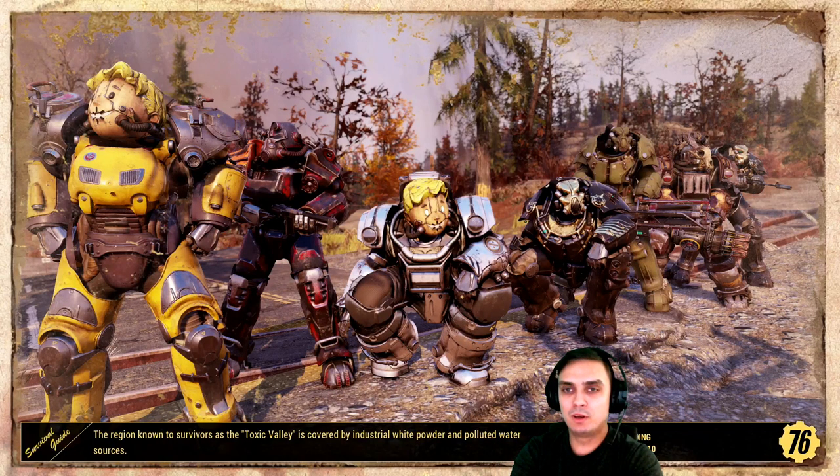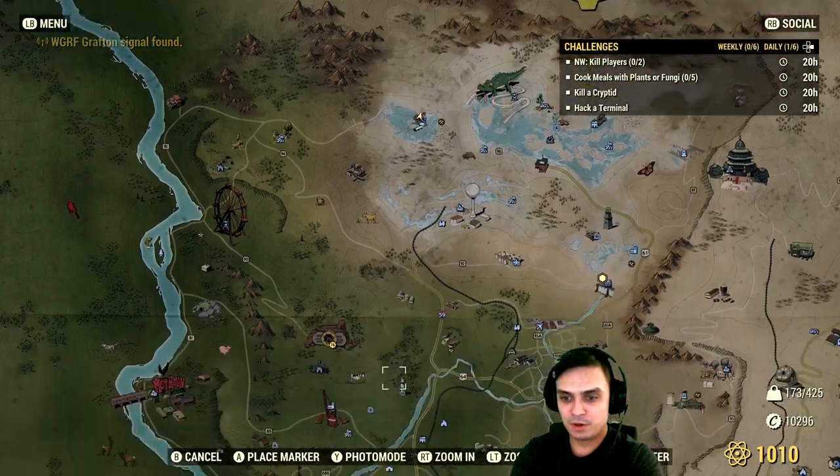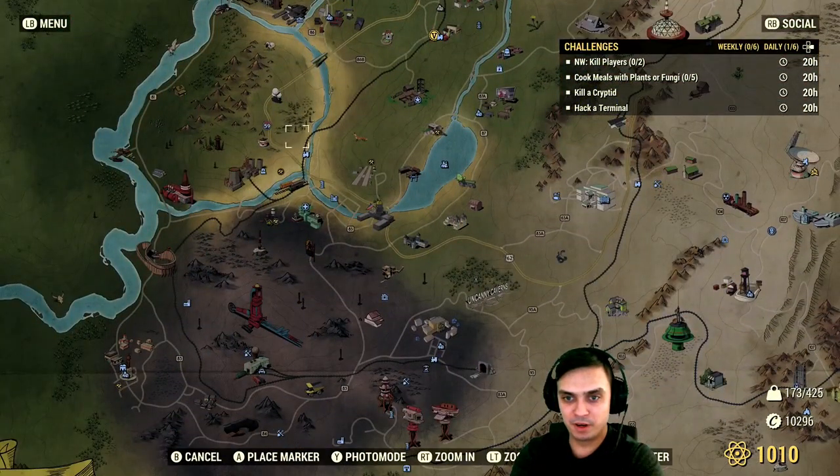Also, for low-level players, there are two Grafton monsters at the Charleston Police Department area. Let me take a look and show it to you on the map. So there are two Grafton monsters in this area right here, and this is Charleston.